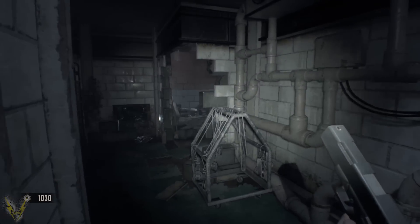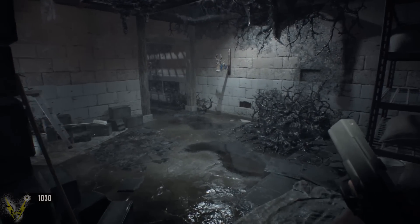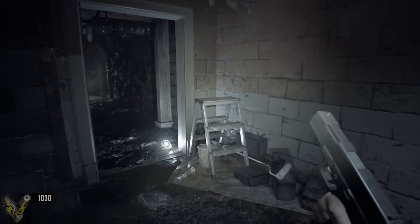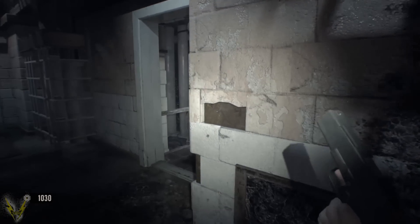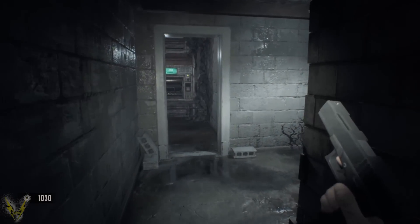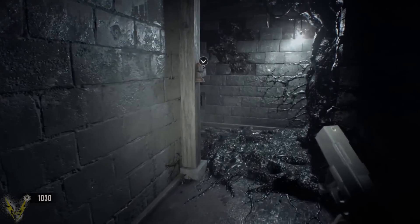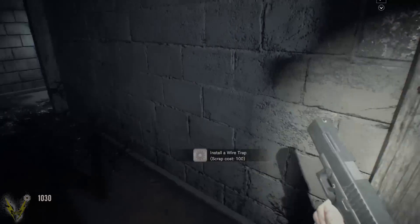And this was the first Resident Evil main title game that didn't have something like that. So it is a little weird. Let me turn my headphones down, because like I said before, your boy don't like going deaf. Some strats for this mode: usually people buy the shotgun first, but you're going to want to go pistol first. Trust me, the first round, pistol only really saves you a lot of money.